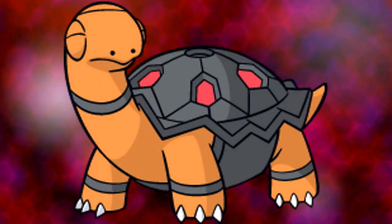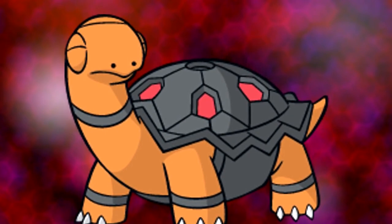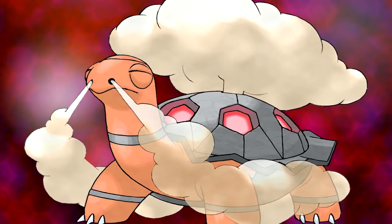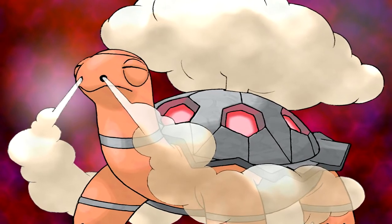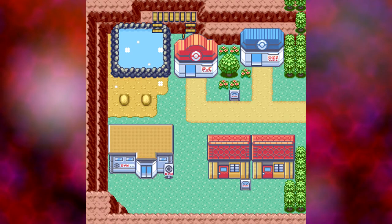On the topic of older gens — why was Torkoal Mono Fire and not something like Water-Fire? It's a furnace turtle, for crying out loud. Yes, it's smoke instead of steam, but the opportunity to make it a unique typing was right there. You could have easily just said that was steam coming out of it instead of smoke. Plus, it's found in Lava Ridge, which has hot springs, so you could probably get away with it being Water-Fire based on that too. Just saying.